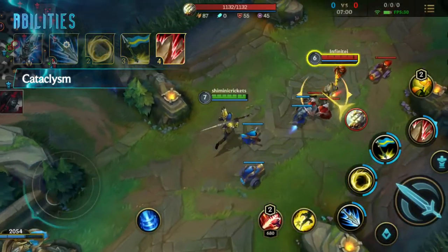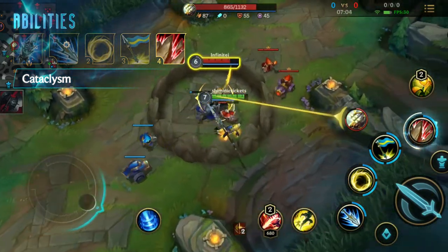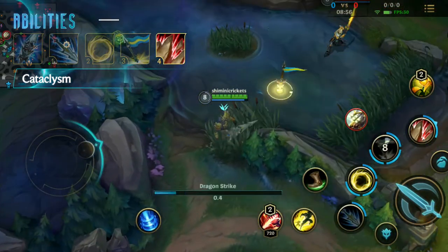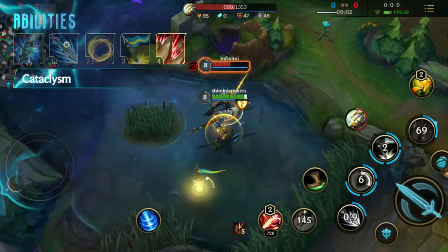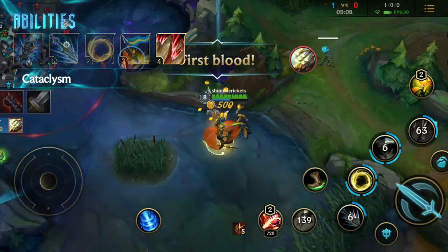Finally, Jarvan's signature skill — Cataclysm. Jarvan heroically leaps into battle at a target with such force that he terraforms the surrounding area to create an arena around them. Nearby enemies are damaged at the moment of impact. This is what makes Jarvan's level 6 power spike really scary, because it's almost a guaranteed kill for champions without an escape.